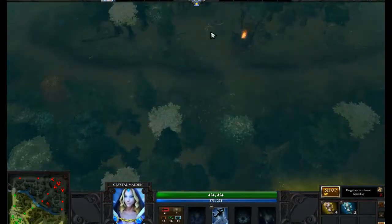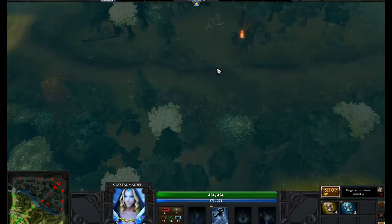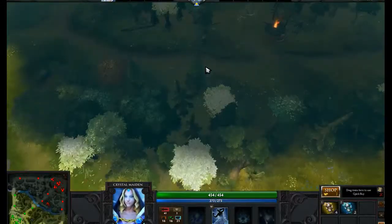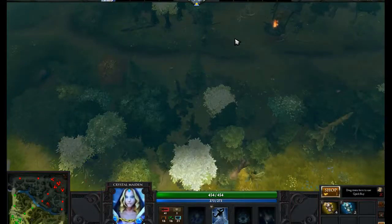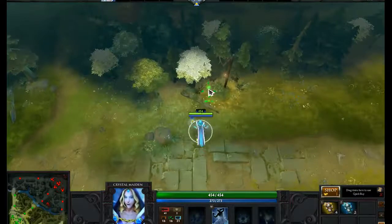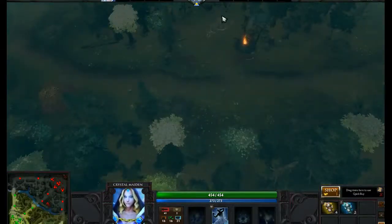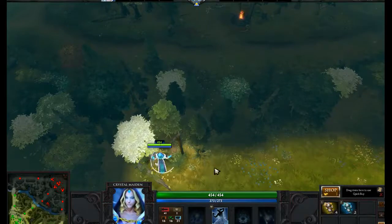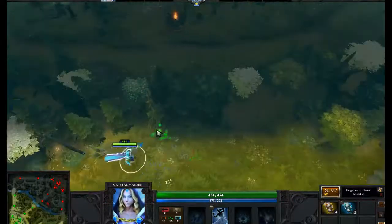Neutral creeps spawn at the 30-second mark at the beginning of the game. From then on out, they spawn at the 1-minute mark. The trick with neutral creeps is, if there is no vision and no creeps there at the 1-minute mark — 1 minute, 2 minutes, and so on — they spawn again.